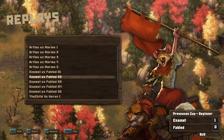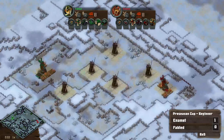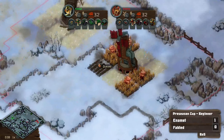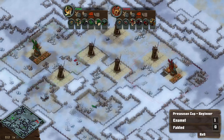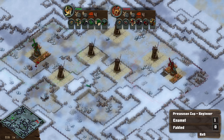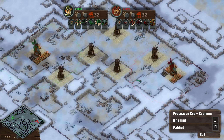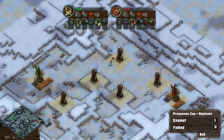Let's keep it going — game number two. Fabled playing on the left-hand side, going to tech into turrets this time around. And over on the right-hand side, Enamel. I think Enamel's got a similar deck as last time — not sure if they had the Lizards last time, but pretty sure they had the rest of the units. Relatively big map here.